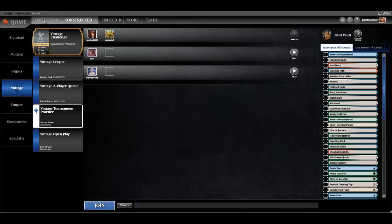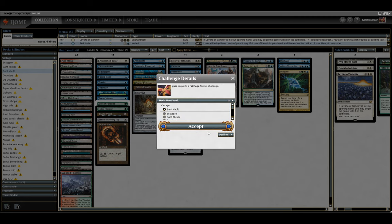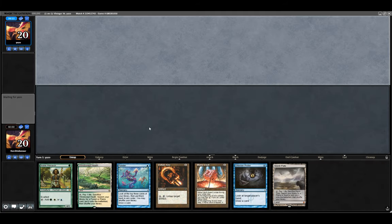Our opponent has been kind enough to verify with us that it's Time Vault, so we're just going to scoop this up. We're not winning at this point. However, we're going to try and run it back one more time because I would like to get in a decent game with this. I do think the deck's actually fine. I don't think it's exceptional. I think it particularly suffers against any sort of green-black combination — just there's so much disruption and removal.